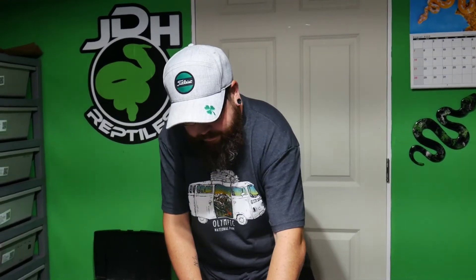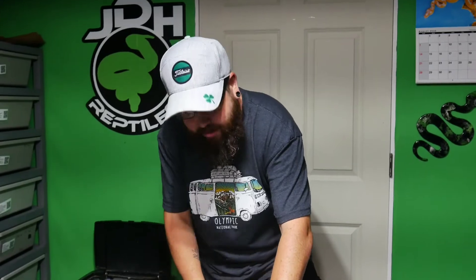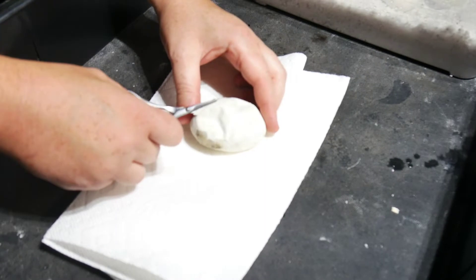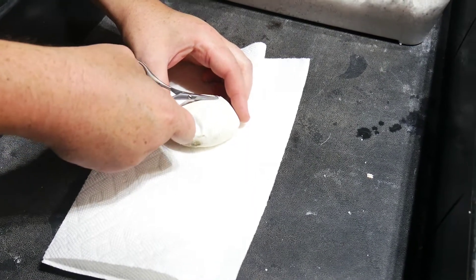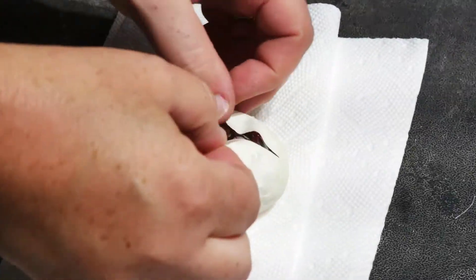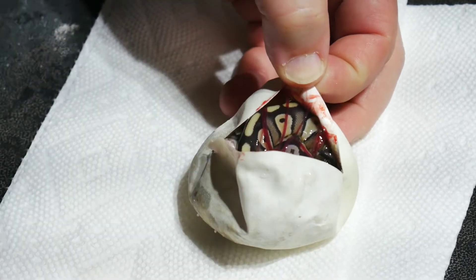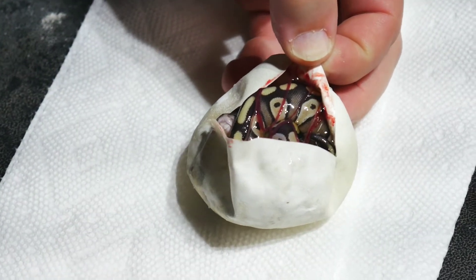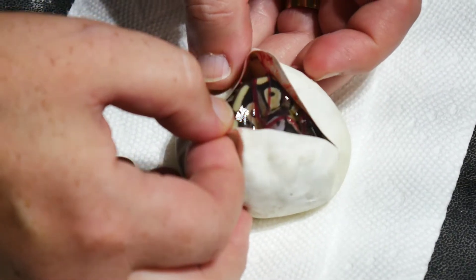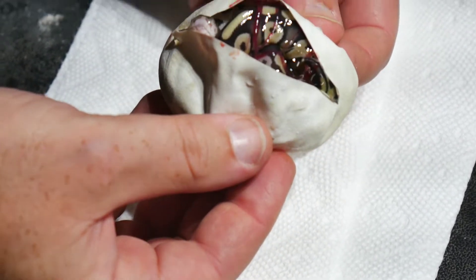We're hoping for crystals — that's what I want, crystals and marvel crystals if we can even tell what that would be. Let's come on down and take a look. So our first one — I would say that is a mojave, and it looks like it is scaleless head. So a little mojave scaleless head for our first one.